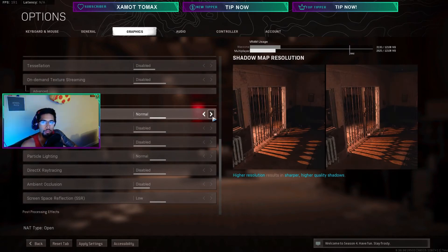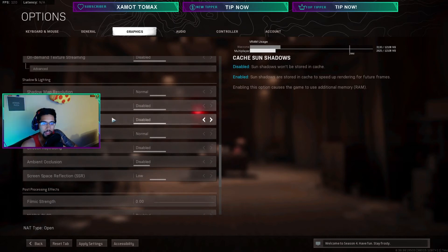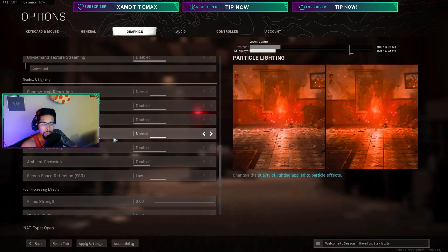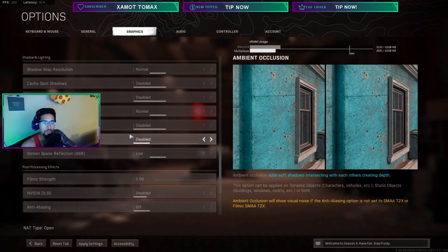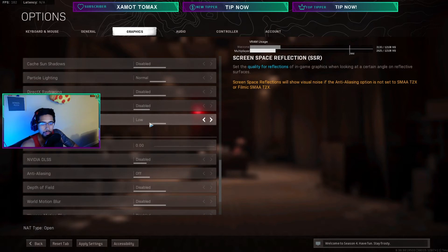Shadow resolution: put it to Normal just to help you see through shadows a little easier, makes it less fuzzy. Particle lighting: Normal — you can turn that to Low for extra frames. Cache sun and spot shadows: disable both. Ray tracing: Off — that'll hit your frames hard. Ambient occlusion: Off. I used to run it and it kind of makes stuff look a little better, but I think it honestly makes things harder to see — more shadows intersecting each other. I suspect it was causing me to struggle to see certain skins.